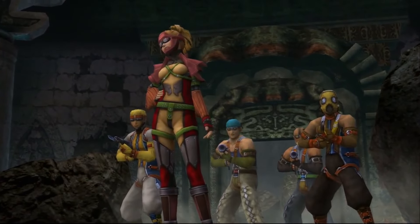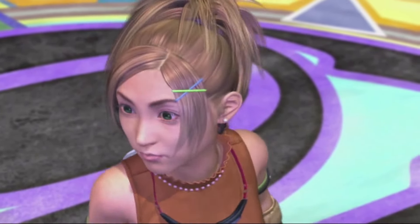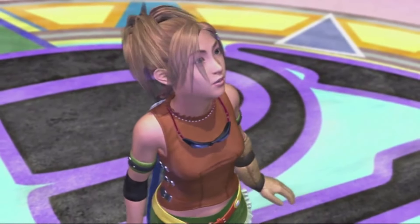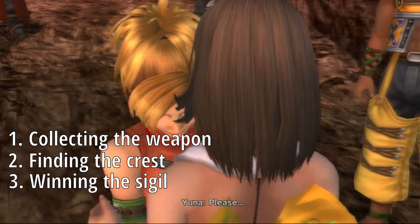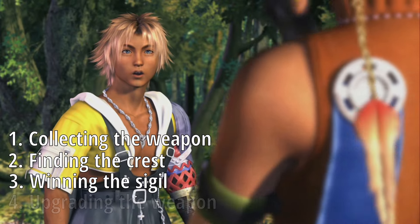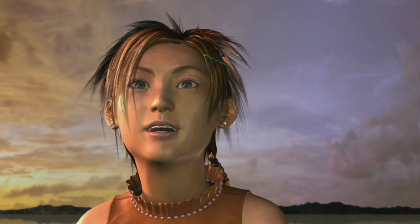Hello everyone, welcome to the show. This is Bowen, helping you find another Celestial Weapon in Final Fantasy X. We're going after the God Hand today for our party member Rikku. In addition to retrieving the physical weapon from Mushroom Rock Road, we'll also need to obtain the Mercury Crest and the Mercury Sigil, both of which are found on Bikanel Island. We'll also be heading to Macalania so we can power up the Celestial Weapon to its maximum strength.